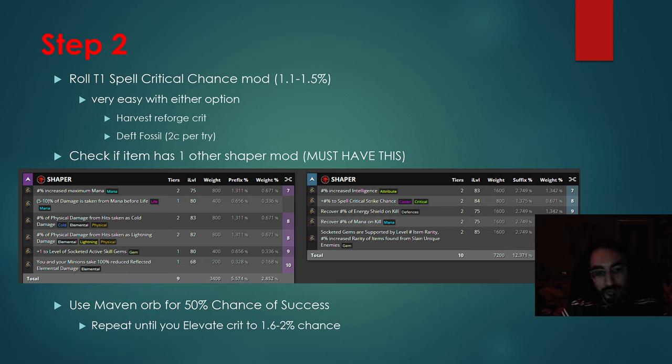Once you have the Orb of Dominance, you slam it on the item and it will remove one of those mods and upgrade the other one. We're trying to elevate the Critical Strike Chance to 1.6% to 2%, which is very, very big for DPS. You have a 50% chance, and if you fail, you just start at the beginning. Eventually you will hit it.